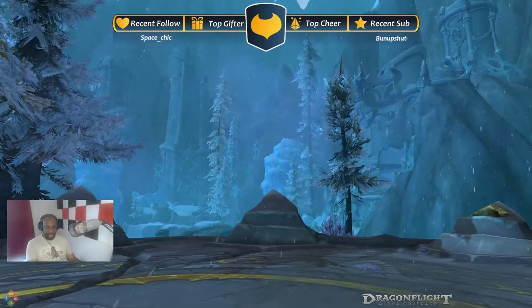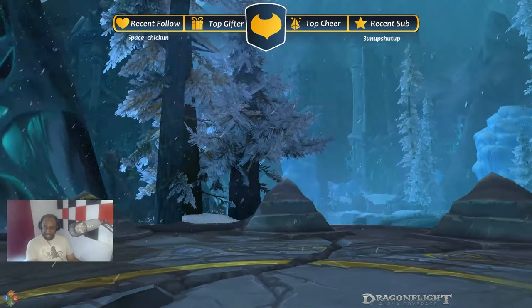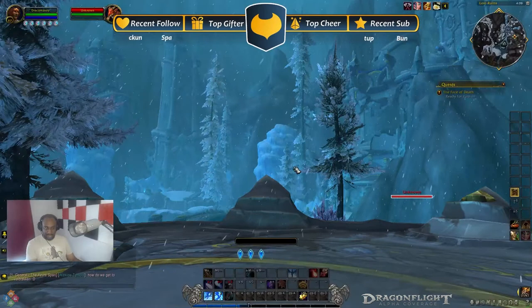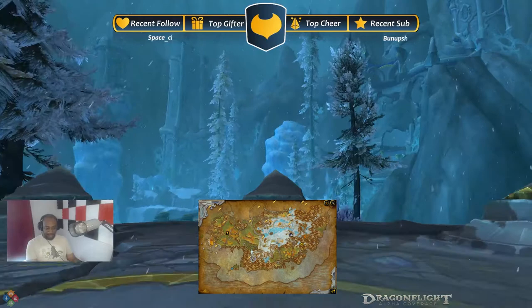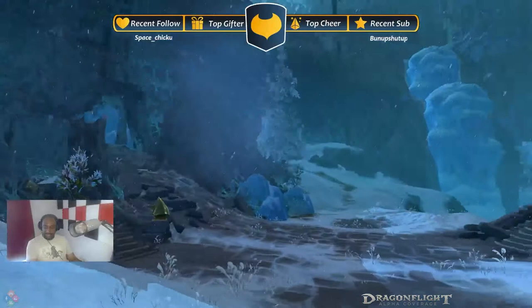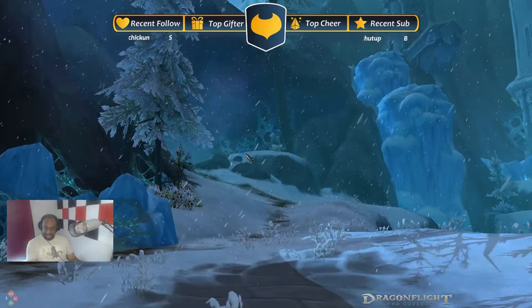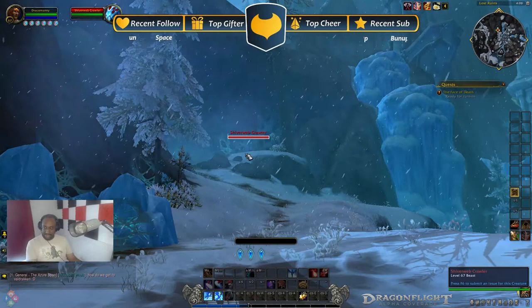We've got yet another lost zone in the Azure Span. There seems to be a couple of these places hidden away that a lot of people haven't found. This one looks to be connected to the blue dragonflight, and it's called, happily enough, the Lost Ruins. As we're going through all of this, you see ice and snow, buildings utterly wrecked, and what looks to be spiders that have made a home. And just to say that I'm in over my head — these ones are level 67.